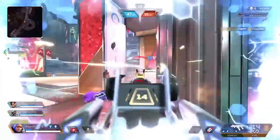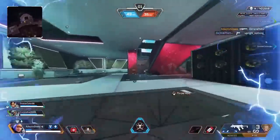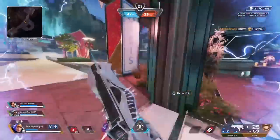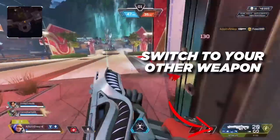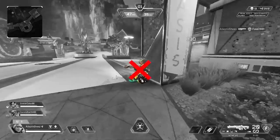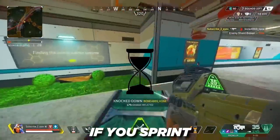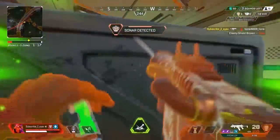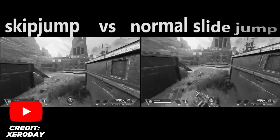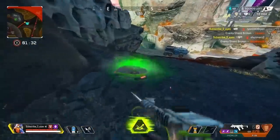A skip jump, as the name implies, lets you skip the slide animation while still getting the exact same speed boost that you would get from slide jumping. It literally saves 140 to 190 milliseconds of your time. In order to perform the skip jump, you need to have your weapon out, start sprinting, switch to your other weapon, then slide jump, but make sure to jump much sooner than you're used to. This cuts out the slide animation but still gives you a speed boost. Keep in mind, you can't do this if you sprint over a certain threshold of time, which is the exact opposite of most other movement techniques. You can also do the skip jump without swapping your gun, but your frames would have to fluctuate a bit, because swapping your gun causes your frames to fluctuate, thereby making the skip jump more consistent.